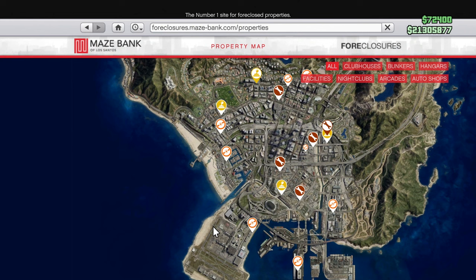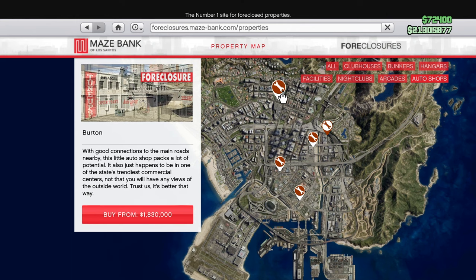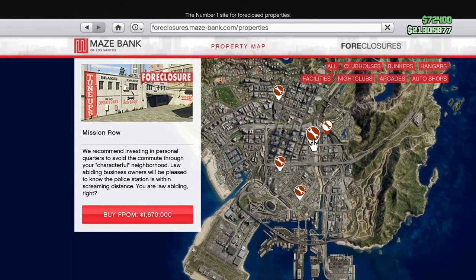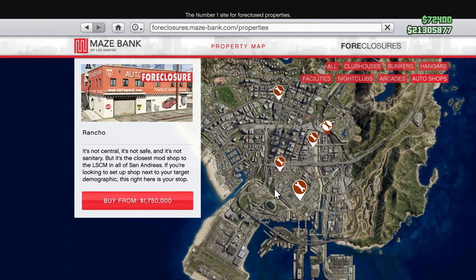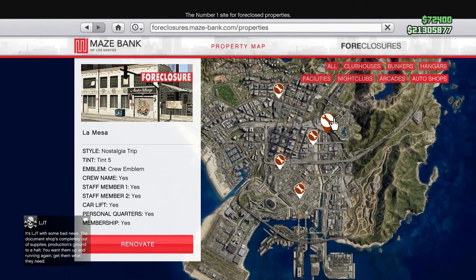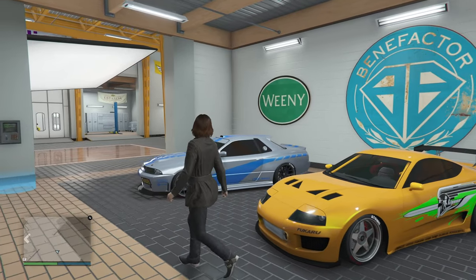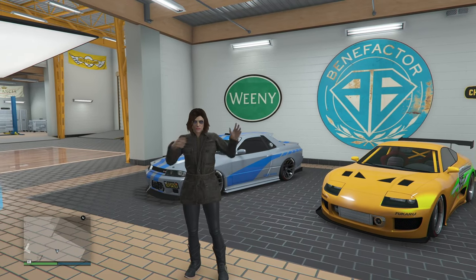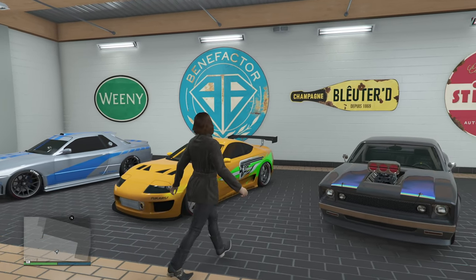On top of that, you get discounts on the car modifications. Just go to the Maze Bank Foreclosures and the auto shop should be available. It is a little expensive, but it is worth it. There is also a way to have passive income, and you get missions through the auto shop, so there are plenty of ways to make your money back. You also get discounts on modifications, and if you're a car guy, those discounts will add up and you will be saving a lot of money.